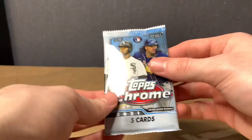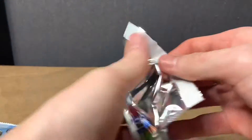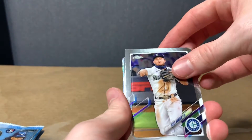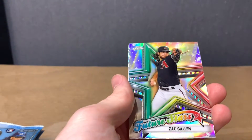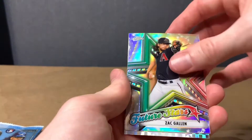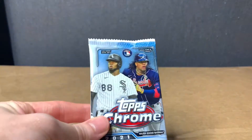These must be the X-Fractor Parallels. This says there's ten in each box, so it must be one in each pack. We got Kyle Seager. Jared Walsh. Zach Galen. And we got Clayton Kershaw. That must be the X-Fractor Parallels.